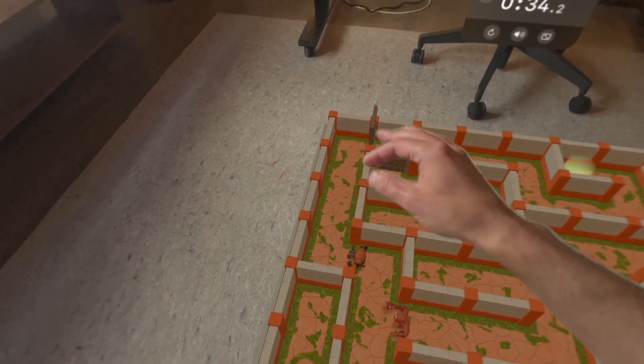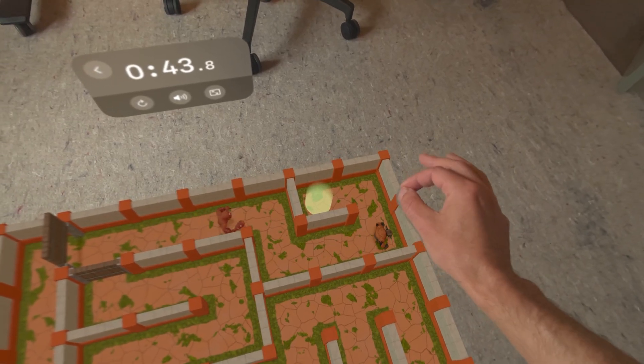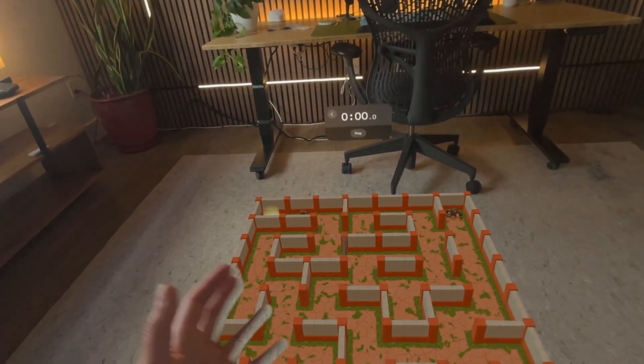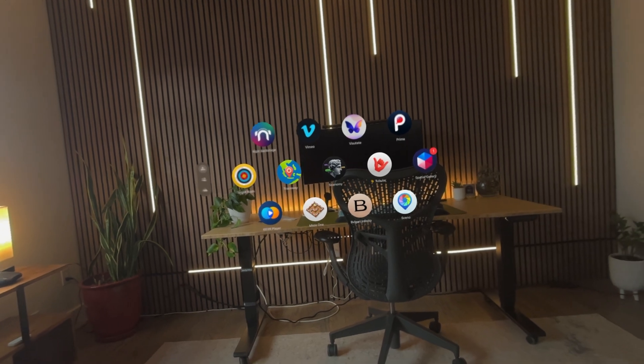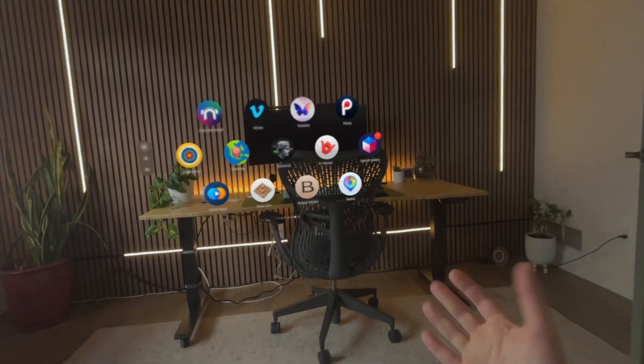Close call. And there we go — a little bit of strategy involved in this one. Now we can go to the next level. You can see they get more and more complicated. And that is all I will show you — a little teaser for that one. Let me know if there's any specific apps that you guys want to see reviewed. Otherwise, thank you for watching and I will see you guys on the next one.